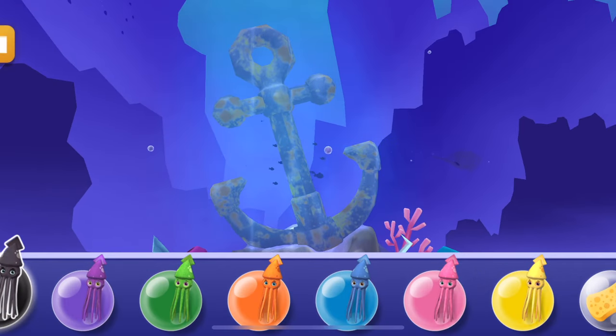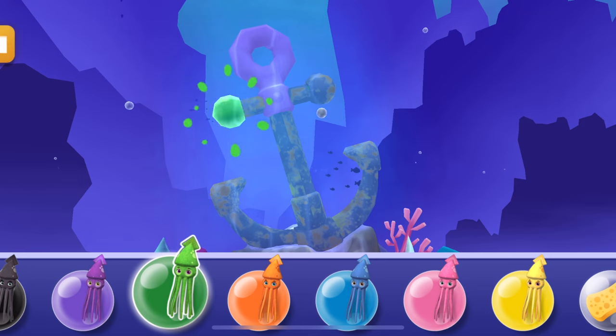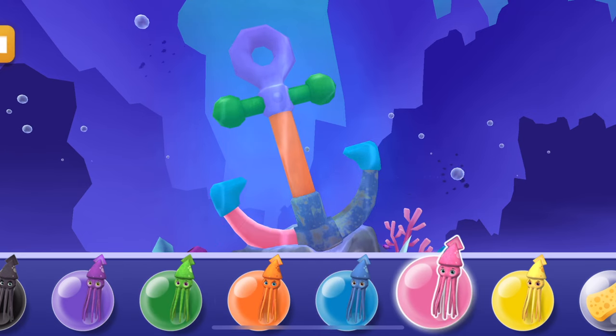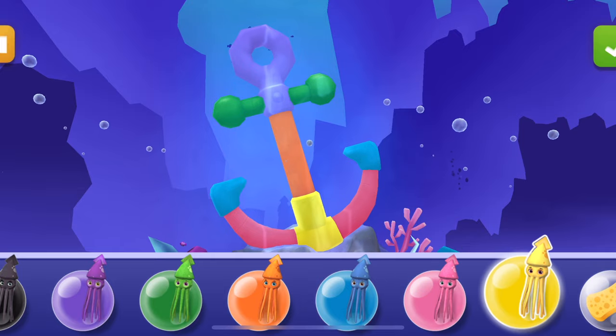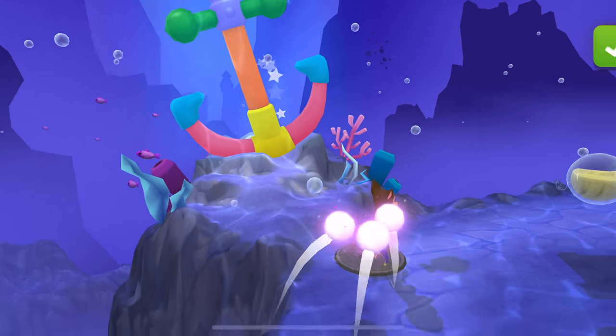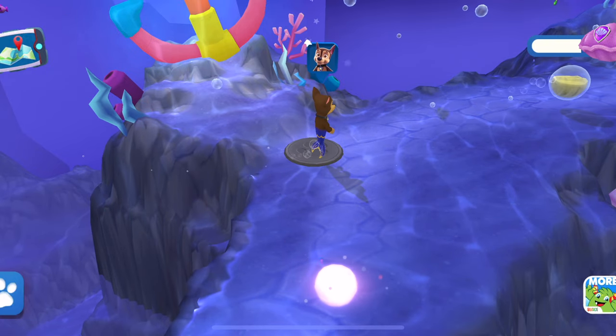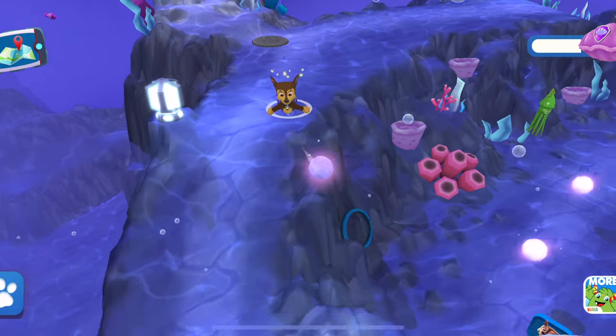Tap a squid to select a color. Now tap the object to paint it with that color! Awesome! Let's complete it! Tap that button if you want to remove all the colors! Great! Let's check around and see if there are other objects to paint!